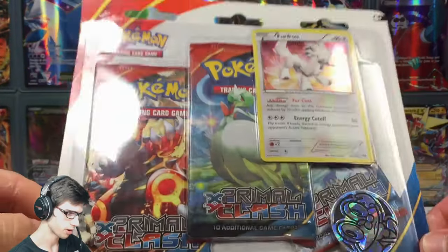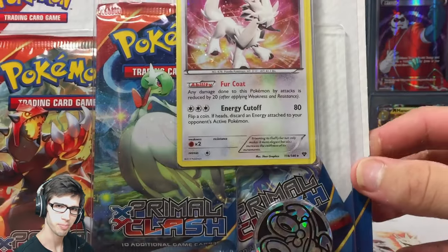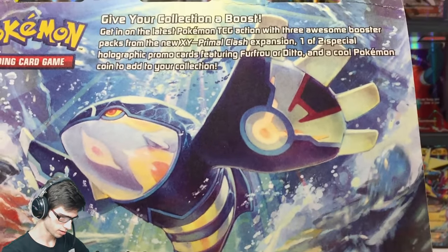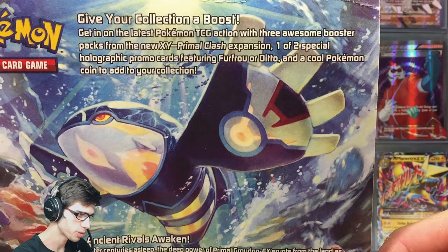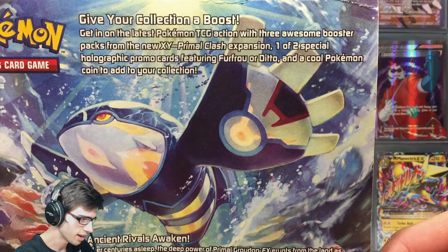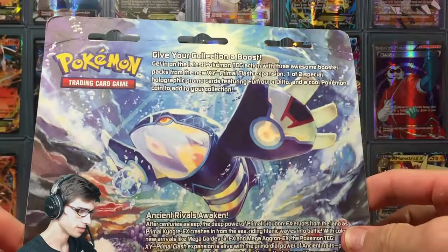As you guys can see on the main cam, we've got a Froakie coin and three booster packs. On the back it says: 'Give your collection a boost — get in on the latest Pokemon TCG action with three awesome booster packs from the new XY Primal Clash expansion, one of two holographic promo cards featuring FurFrou or Ditto, and a cool Pokemon coin to add to your collection.'